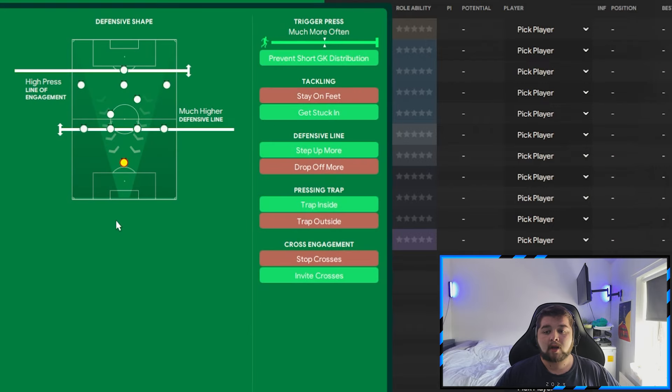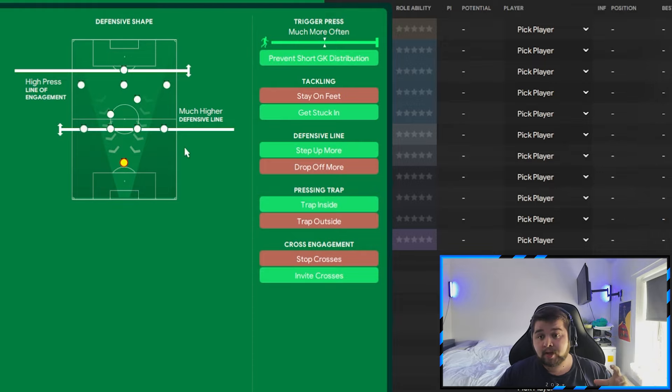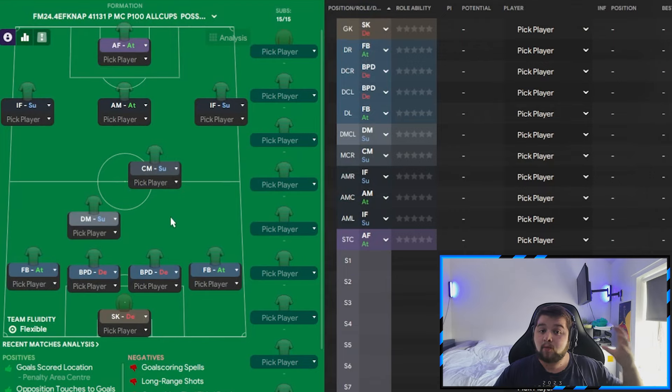Out of possession: much higher defensive line, high press line of engagement, much more often, prevent short goal-kick distribution, get stuck in, step up more, trap inside, and invite crossers into the box. That completes the tactical breakdown. If you want to eliminate some goals as a smaller team, lower the defensive line from much higher to just higher, which will eliminate a lot of those balls in behind, and untick step up more — don't commit too high in lower league football. But other than that, it worked like an absolute gem, so give it a go. If you enjoyed today's video, be sure to leave a like and subscribe, check out the other content, and I'll see you in the next one.